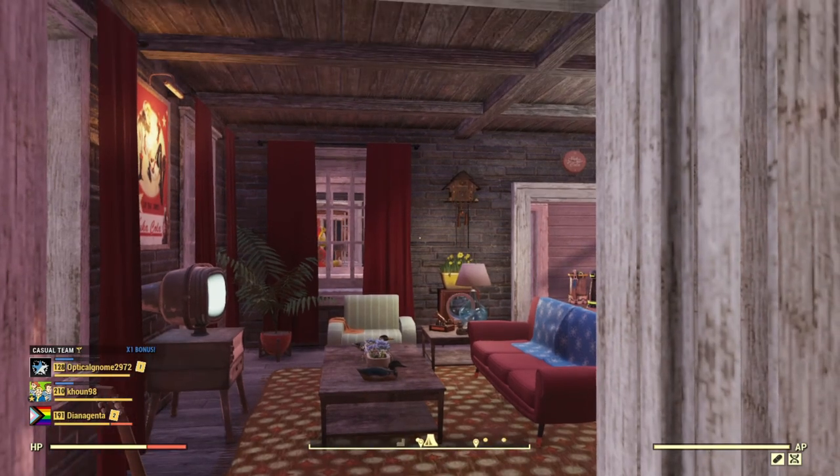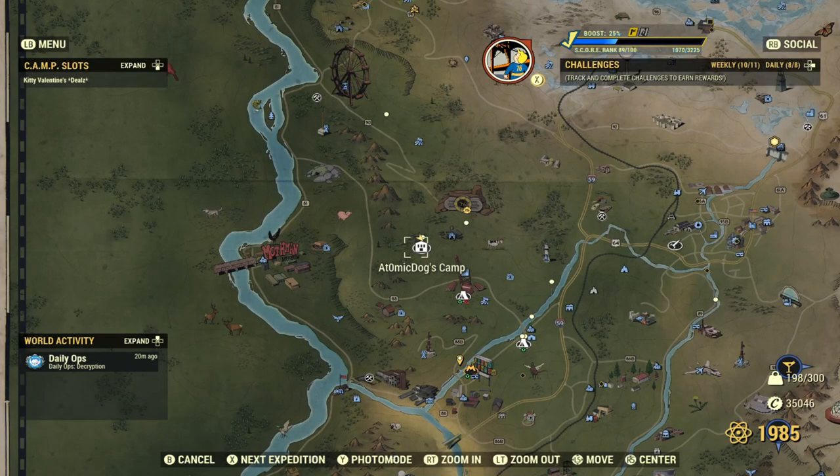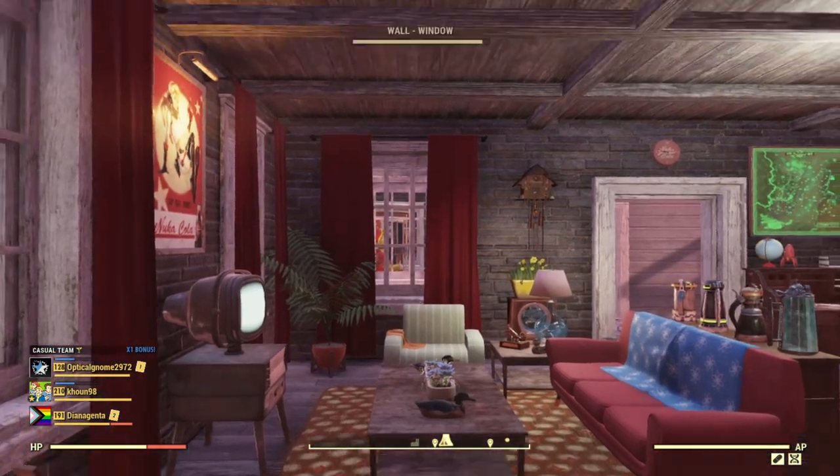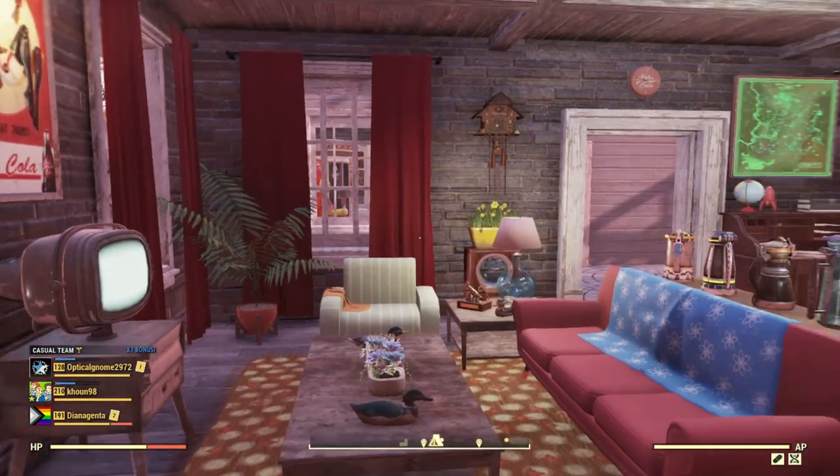Heya, Diana Gente here, your Wasteland Rover. This is Atomic Dogs Camp. I think it's pretty cool. It's not like mine, but I like the way it's set up. It's very cohesive and cozy.